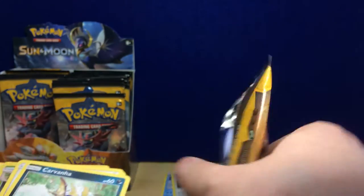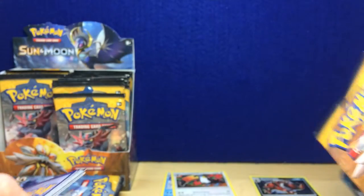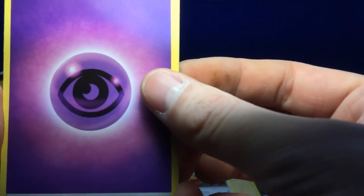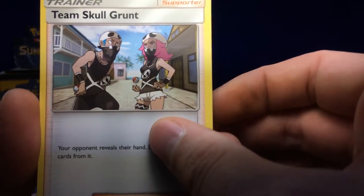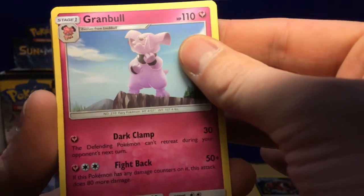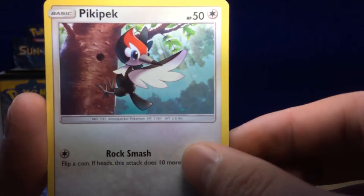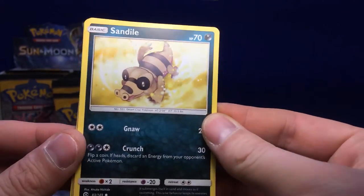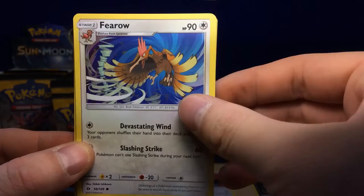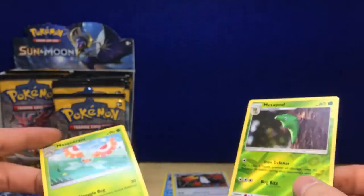Code card — go that way! Pack 4 starting out with Psychic Energy: Team Skull Grunt, Metapod, Granbull, Carvanha, Pikipek, Sandile — sorry about the shaking — Snubbull, Braviary, reverse holo Metapod, regular rare Marowak.